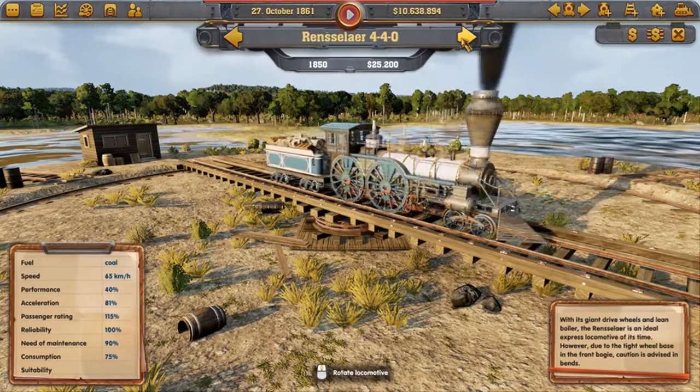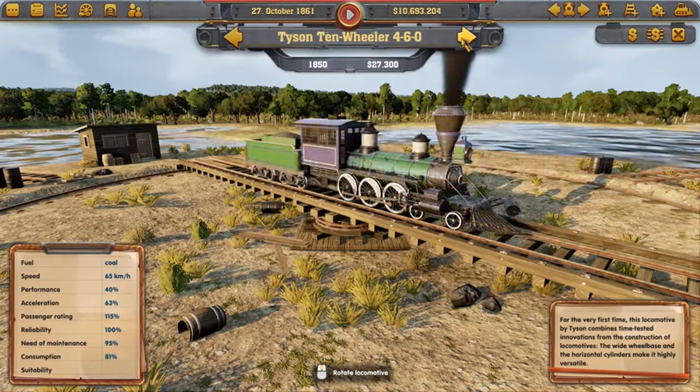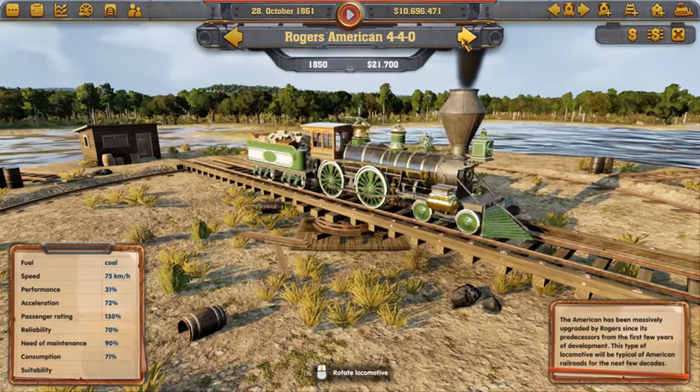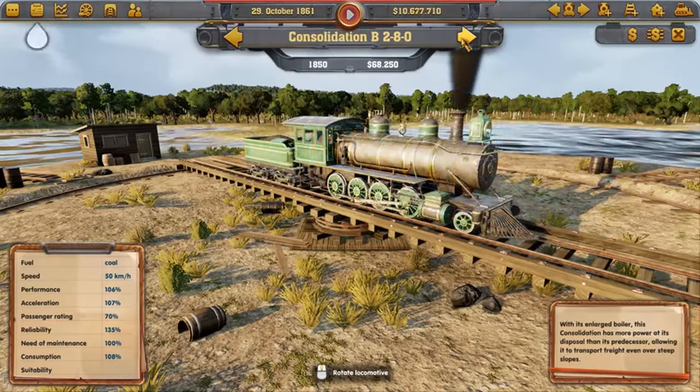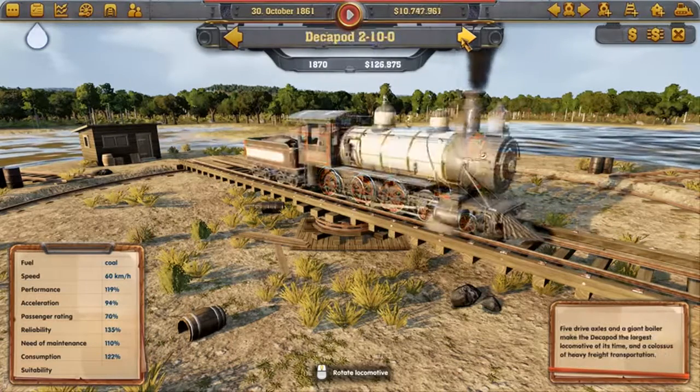Once you have a route, you still have to select which train should operate on this new line. In Railway Empire, there are more than 40 historically detailed locomotives to choose from.